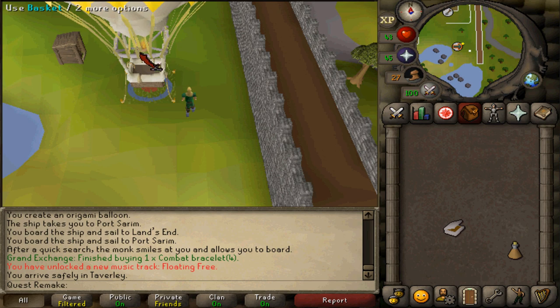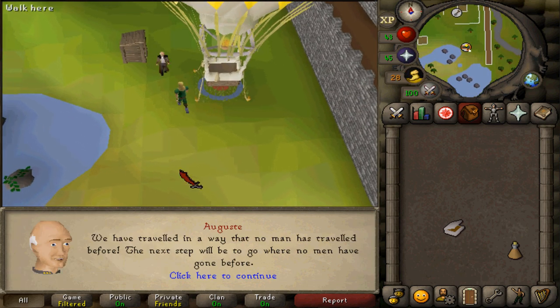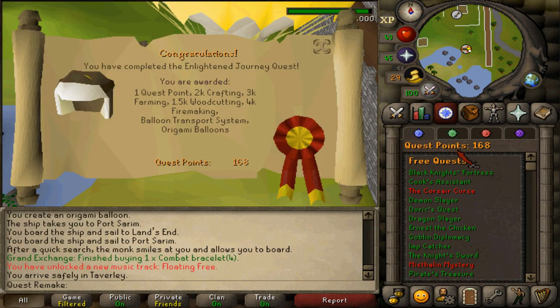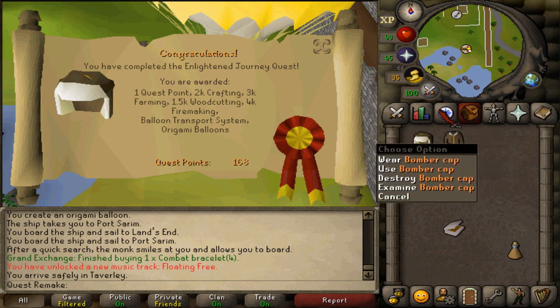After arriving, talk to August near the balloon to complete the quest. Congratulations — you have completed The Enlightened Journey! You are awarded 1 quest point, 2,000 Crafting, 3,000 Farming, 1,500 Woodcutting, and 4,000 Firemaking experience. You also unlock the ability to make origami balloons, travel between Entrana and Taverley by balloon, access to 5 more balloon routes, as well as the bomber jacket and bomber cap.